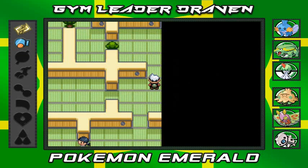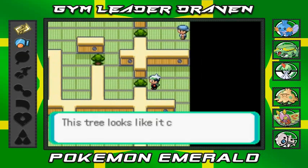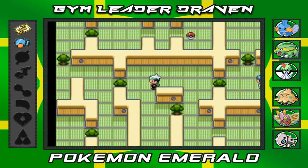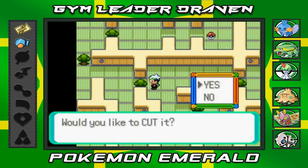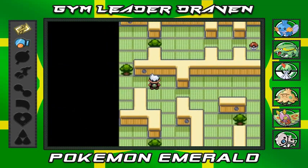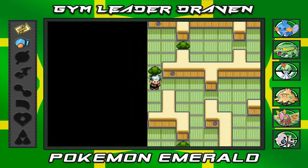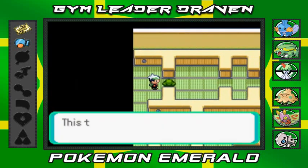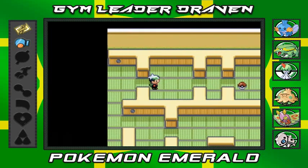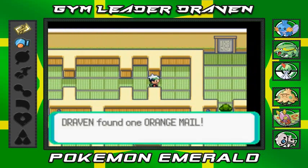The objective of this whole thing is that you actually have to find a scroll with a password. Once you find that scroll you'll be able to go through the final area where the Trick Master is. The good thing is he'll give you specific items - weird candies, and I think you can get a big tent at the very end, but it's been a long while since I played this. Let's grab this - we got ourselves an Orange Mail.